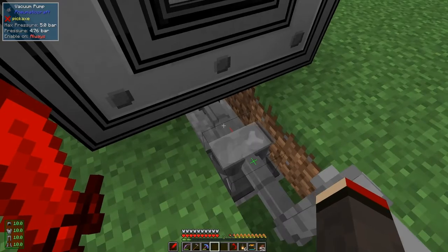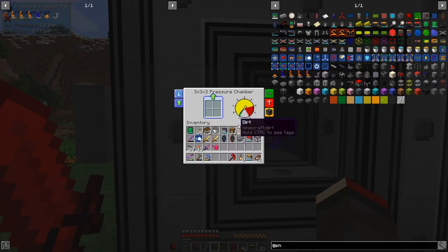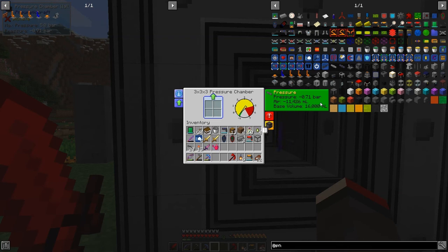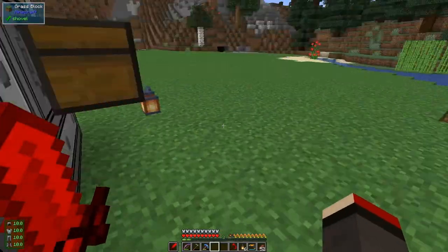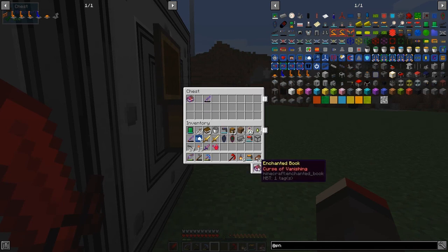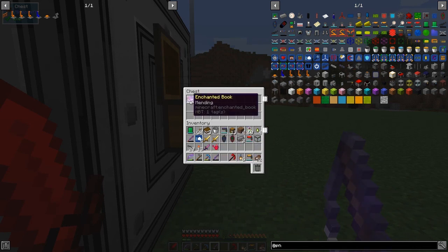We're not going to get anywhere near five bar because it'll be released before it gets a chance to blow. I'm just waiting for it to go green and then disenchant what's in here. If you put too many items in it gets slower - I think it needs to be about minus 0.75 bar before it goes green. There we go - that's one coming out. Cursor of vanishing - great, we've got rid of that, we can throw that away. We now have an unbreaking three bow, a mending book, and should get some more coming out.